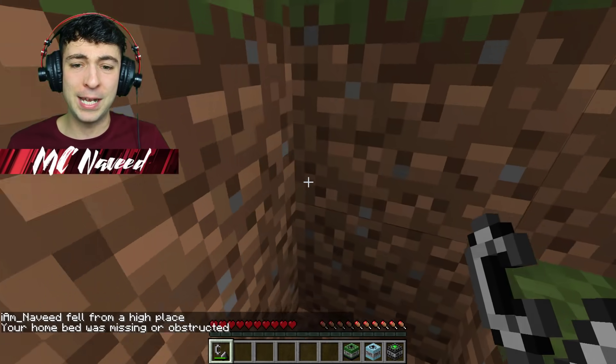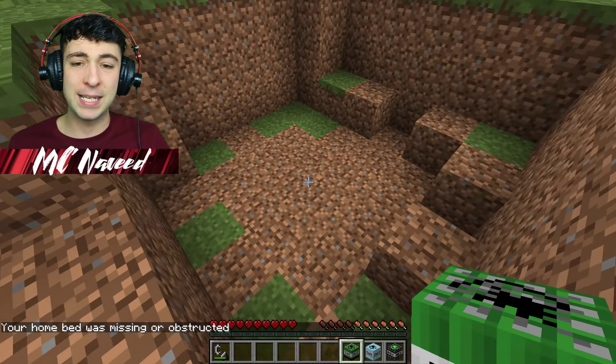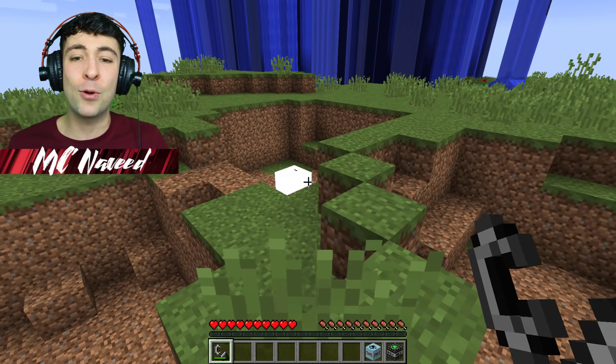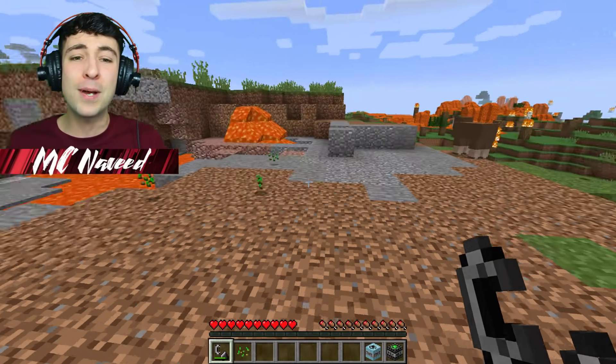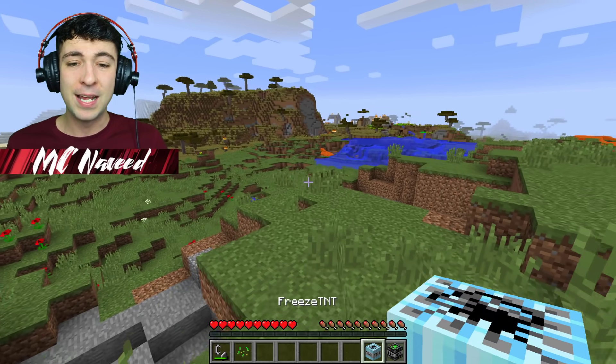I'm going to spawn the Flat TNT right here — it should probably flatten everything in the whole area. Let's get slightly away from it and figure out what's going to happen. Cool, that's so awesome — I could use that one so much in building and making a foundation for wonderful houses.